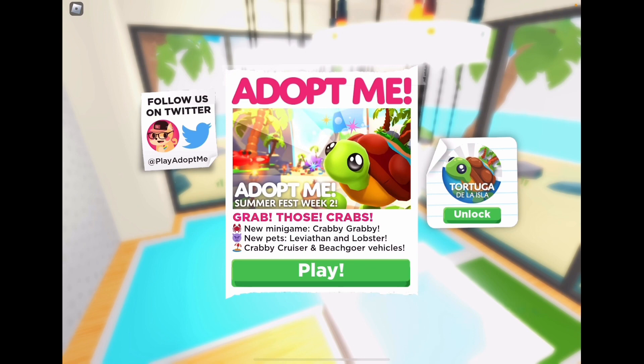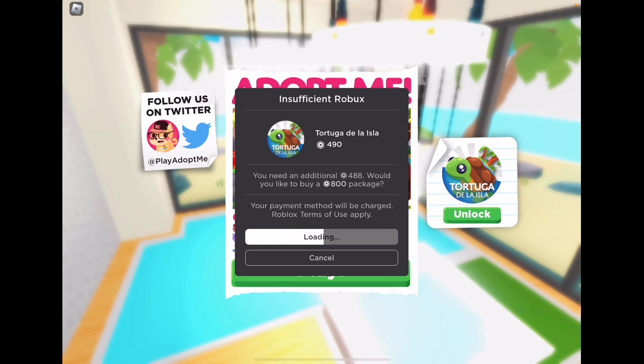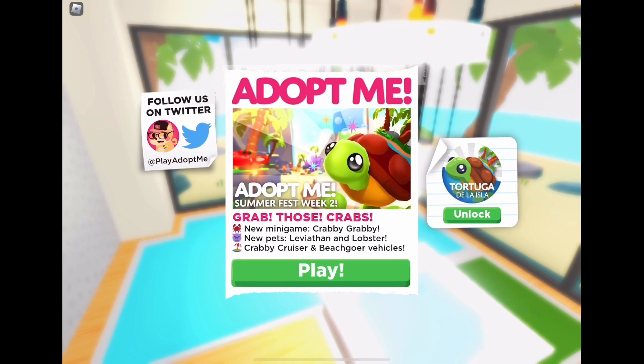So now we have Summerfest Week 2. Grab those crabs — it's a new minigame called Crabby Grabby. I think you grab crabs and put them in the water; that's what the Adopt Me channel said. And then there's new pets — Leviathan and Lobster — and new vehicles, the Crabby Cruiser and the Beach Goer. I think there's also Robux pets, specifically the Tuga de la Isla, which I'm pretty sure is Spanish. But without further ado, let's get into it.